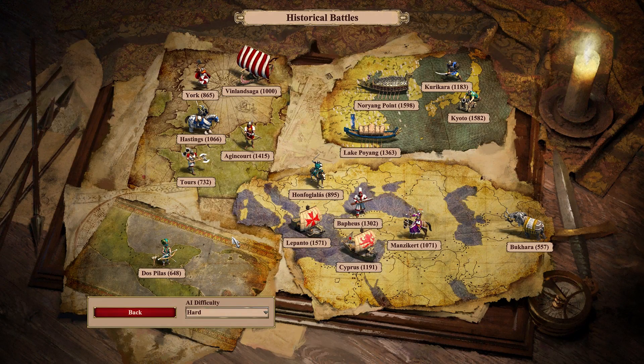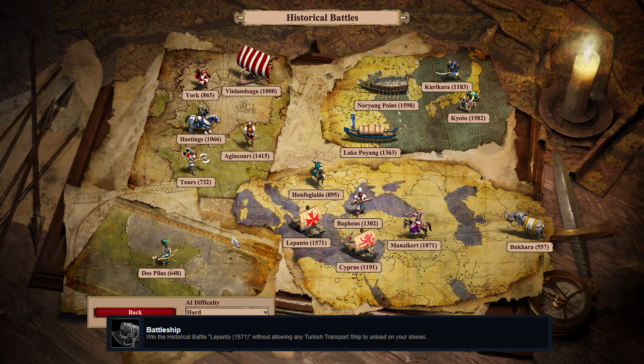Hey guys, today we're going to be playing through Lepanto, where we have to build a wonder wall being attacked by the Turks, and the challenge is going to be to prevent every single Turkish transport from landing. We can't let any of them land.